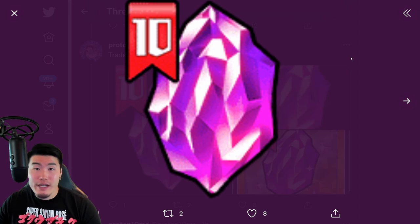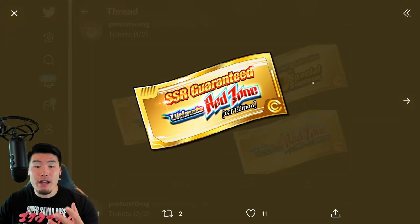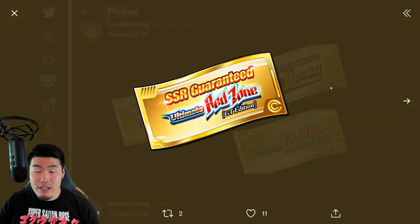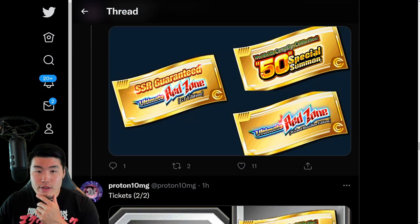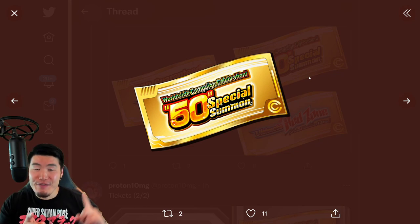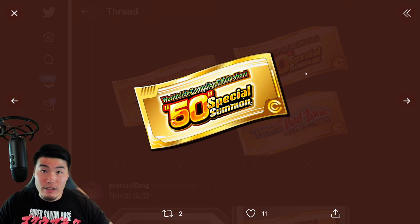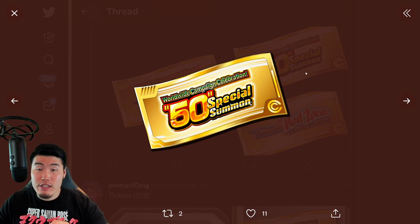We have some new Trade Jewels. There's a new Purple Dragonstone, which is going to be available in Stone Packs. There is a new ticket for the Ultimate Red Zone, Wicked Bloodline Edition — SSR Guarantee, interesting. So this is a different ticket from what we had before for the GT Edition — it says Guaranteed SSR. That's kind of cool. And then we have the 50 Special Summon Worldwide Celebration ticket, which is what we were talking about in the V-Jump. And if we get 50 of these tickets, we get a Guaranteed LR, as well as a couple of featured units.